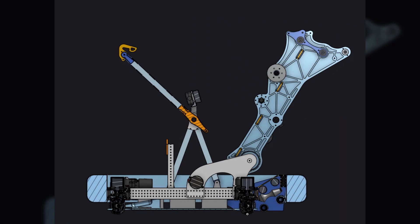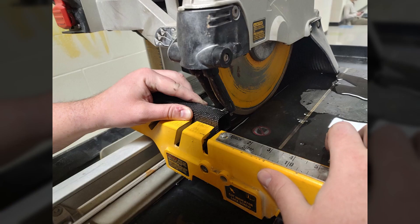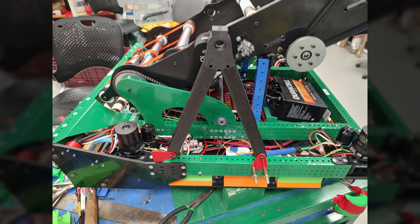Team 95, the Grasshoppers, show off the process of making their arm. This includes a walkthrough of their process for preparing carbon fiber tubes, as well as onyx joints that use hot glue to bond together.